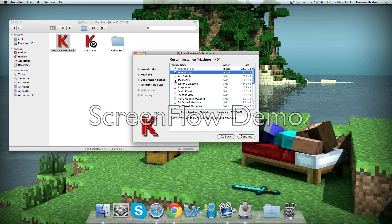You can see backpacks - that wasn't there before. Flan weapons, biospheres - that was there as well. Enchant View lets you see what you're gonna get when you enchant. Also transfer weapons, Flan Nerf weapons, Flan World War 2 weapons. Flan's tank and Flan's plane mod aren't showing here, but when you install it they will be there.